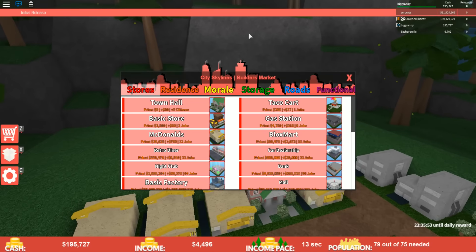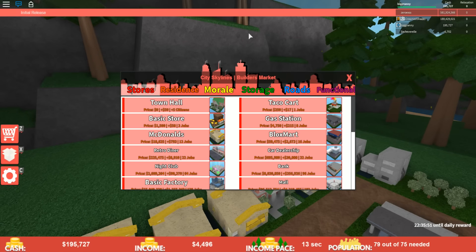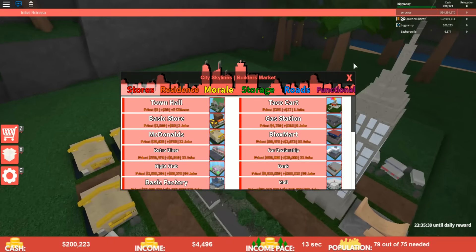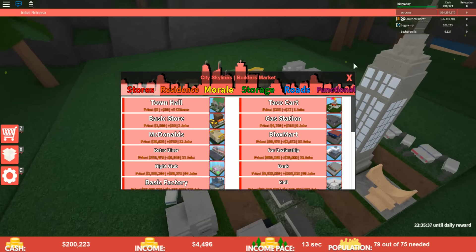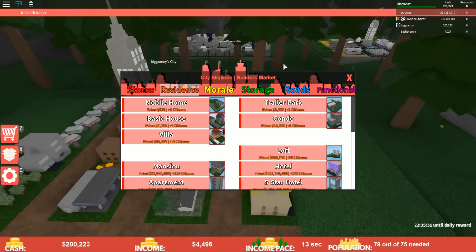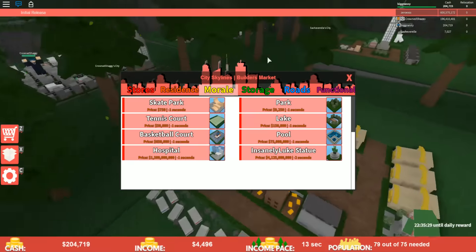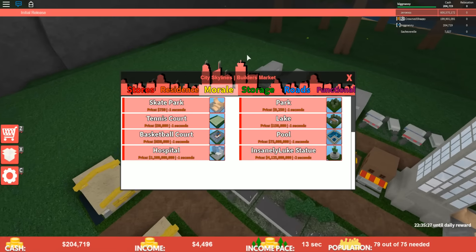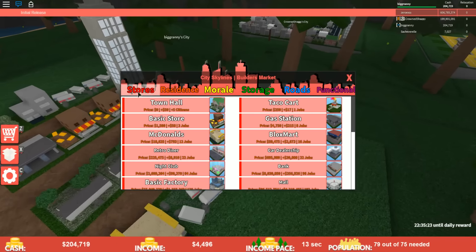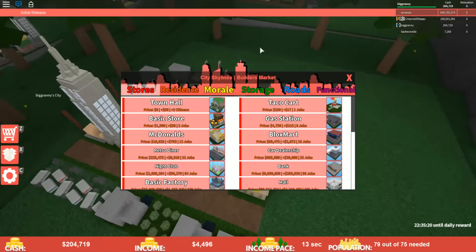Let's see what we want to do with this much money. We could save up. We can get a retro diner that has 22 jobs and makes $8,900 — so we could go that route. Or we could get a couple villas, which could help us. We could get a tennis court as well. Let's go ahead and get a retro diner next — that would be pretty cool.